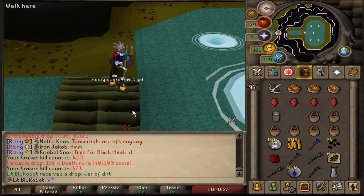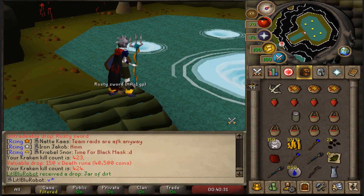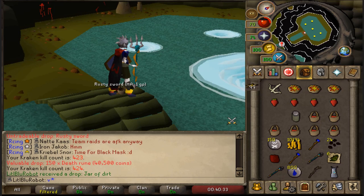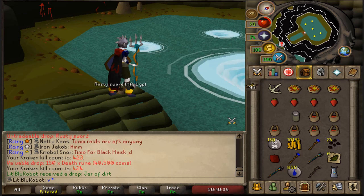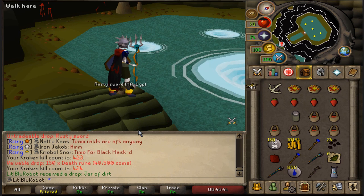I just got a second jar of dirt from Kraken. Kraken's pretty funny because you're getting loads of the non-tentacle drops — you need tentacle or pet and you're getting endless tridents and jars.